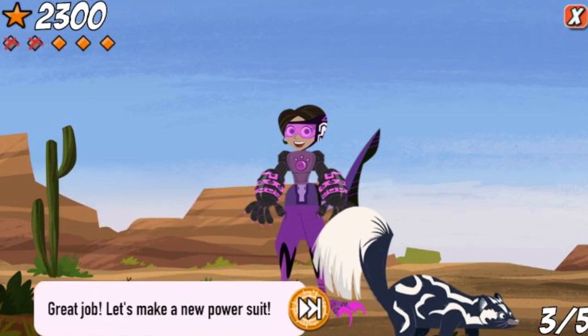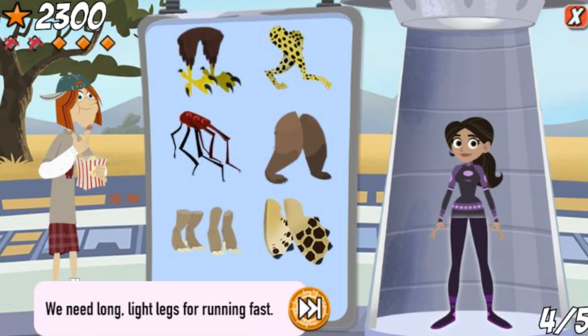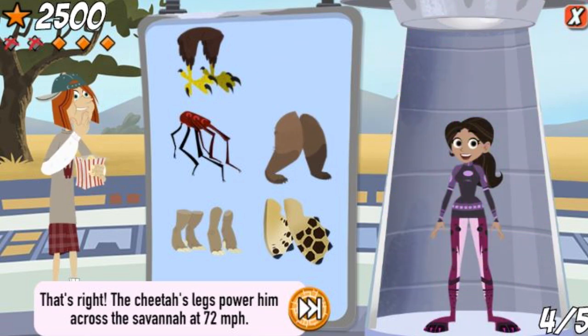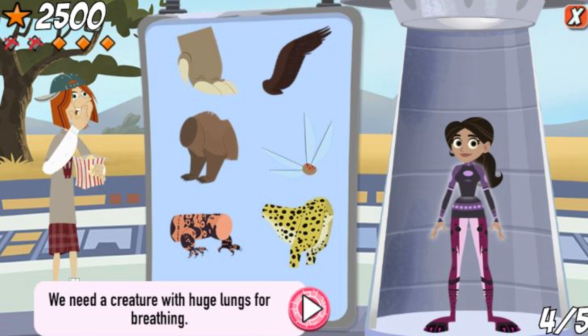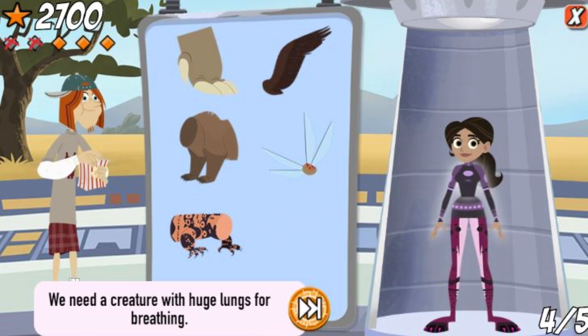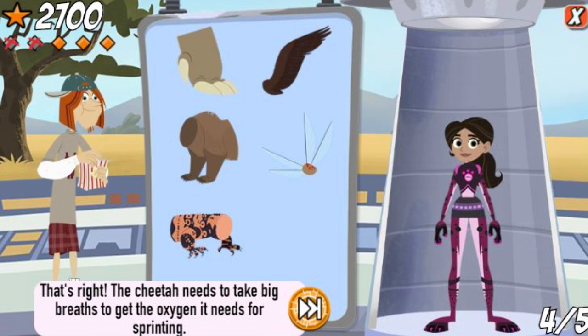Great job! Let's make a new power suit! We need long, light legs for running fast. That's right! The cheetah's legs power him across the savannah at 72 miles per hour. We need a creature with huge lungs for breathing. That's right! The cheetah needs to take big breaths to get the oxygen it needs for sprinting.